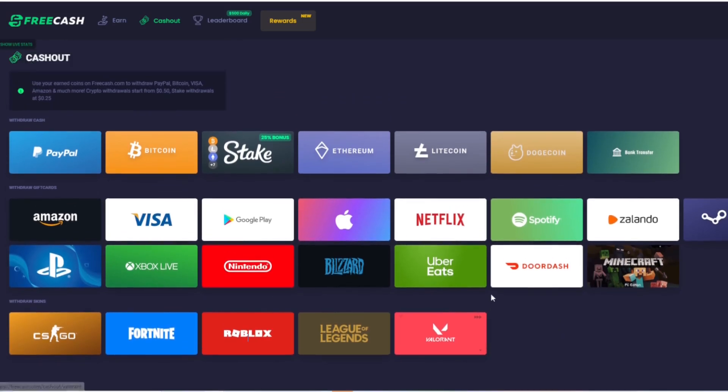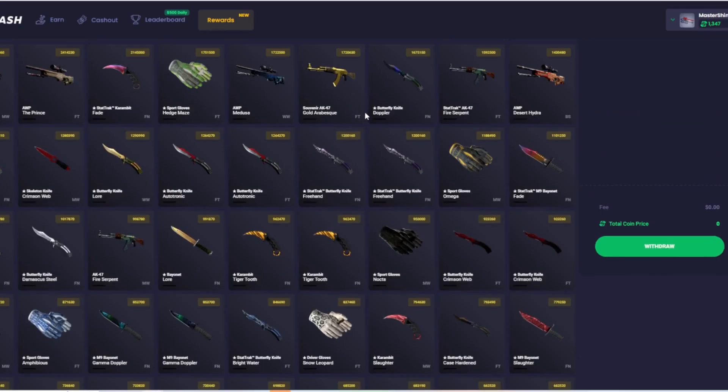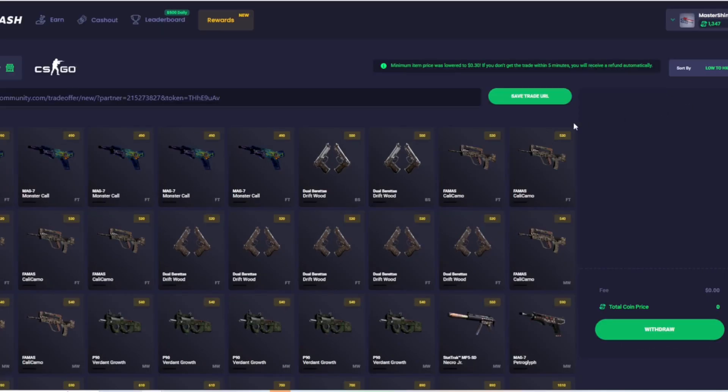Those are your best options if you're looking specifically for CSGO skins, unless you go into the actual CSGO skin tab. They've got tons of different CSGO skins. They start off at a very expensive price point, but if you sort low to high you can see that you can start getting skins for just around 50 cents or 500 coins.